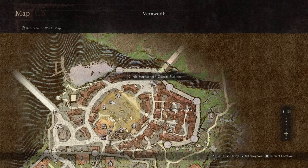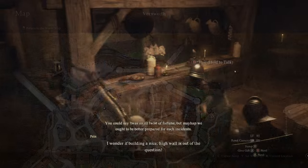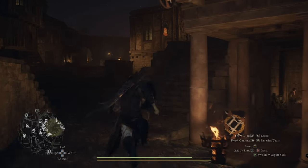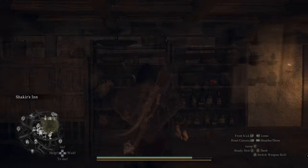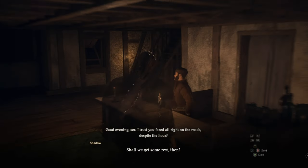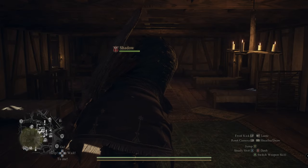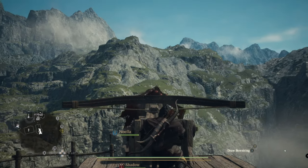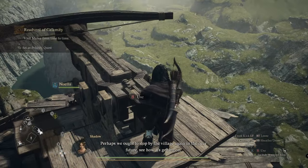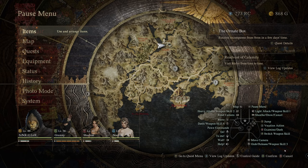Now that you've completed the Monster Culling quest, head over to the north Vernworth ox cart station — the same entry you came through from Melve. We need to do two things. The first is super important: head to the inn to save your game. This is an absolutely critical step because depending on how you perform you can miss this — it is a missable item. You can purchase it later, but if you're keen to get it early, you must save at an inn in the city before you venture out.